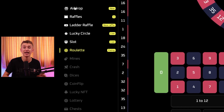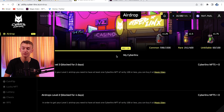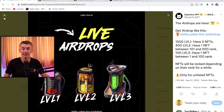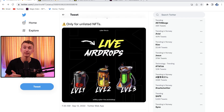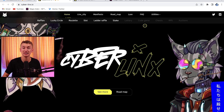They actually had utility pre-mint, which we love to see — when projects show what they're capable of before they mint. They're also doing airdrops right now, airdropping NFTs that you get by holding certain ranks and certain amounts of their CyberLinks NFTs. These airdrops will give you staking multipliers.